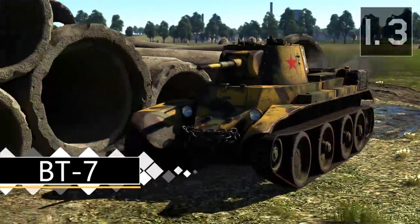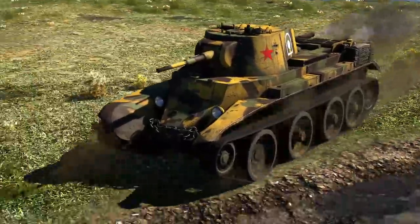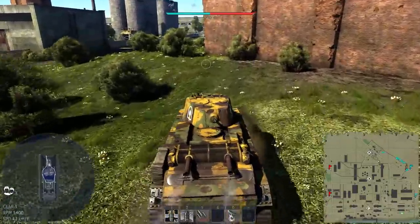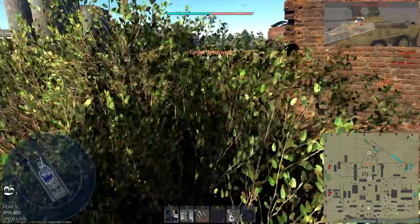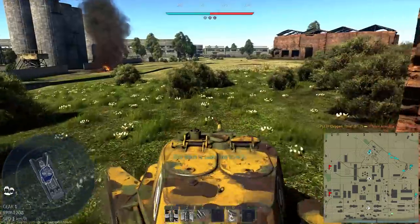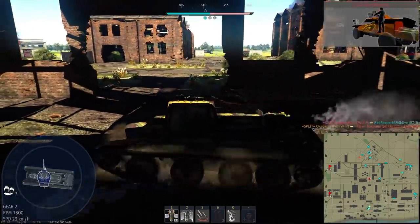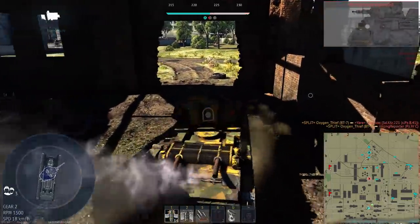Next up is a very similar tank, the BT-7, which functionally is almost exactly the same as the BT-5, but with a few changes — some for the better and some for the worse. For the better, it gets an extra 35 horsepower in the engine, which doesn't really give it a much higher top speed but makes it a lot more responsive and accelerates much faster. Its armour protection though is a little bit worse — the general armour layout is functionally the same, but it loses the 40mm lower plate so it can now hull break, meaning heat rounds and high calibre HE rounds will generally knock this tank out regardless of where they hit.